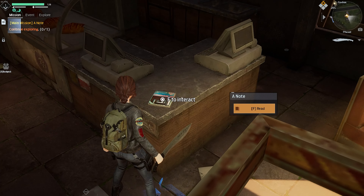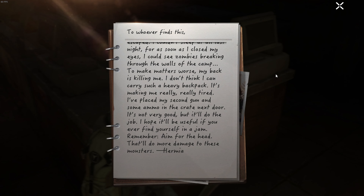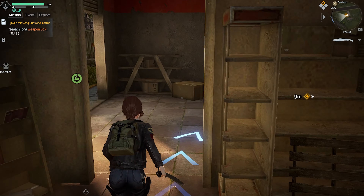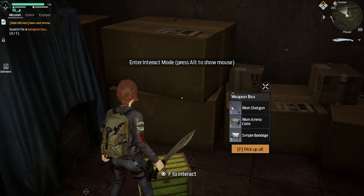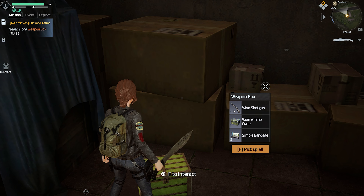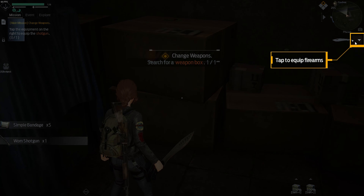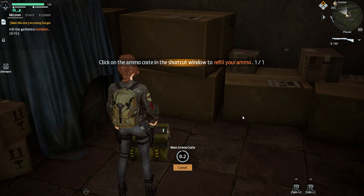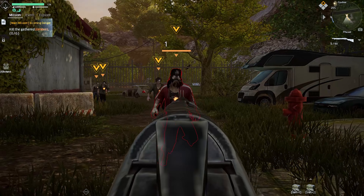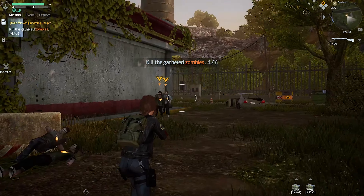There's a note on this table. Counter. So in short, she's telling us there's a gun in the back. What does that say? W-O-M? Shotgun? Wom shotgun? Wom ammo? What's that stupid name? Anyways, let's see if we can kill some zombies. So right-click aims and left-click shoots, right? Yeah, like any other game. Seems better without aiming.